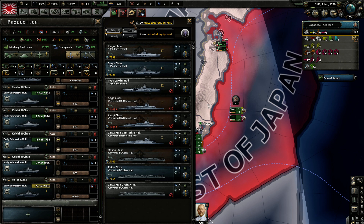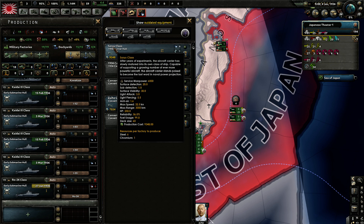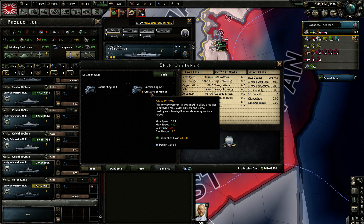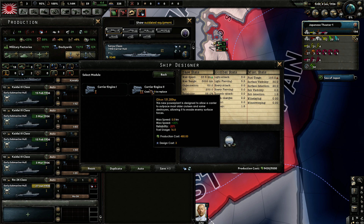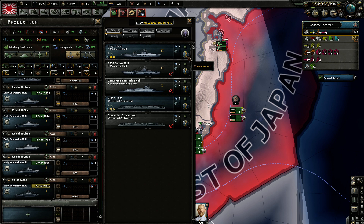Let's look at what ships we have. In terms of pure carriers on a 1936 carrier hull, we already have the Soryu class — basically what you'd expect: three hangar slots giving a deck space of 60, some anti-air, an engine, and some secondaries. We could go for a slightly faster engine, which would increase fuel usage. Carriers really guzzle a lot of fuel in this game. We can only create variants with naval experience, which we don't have for now.